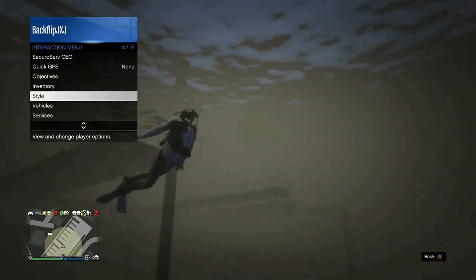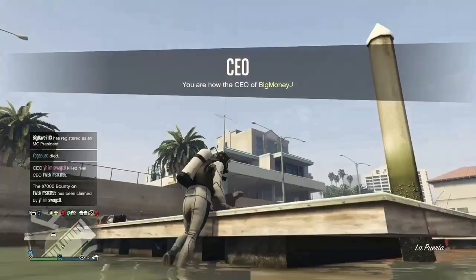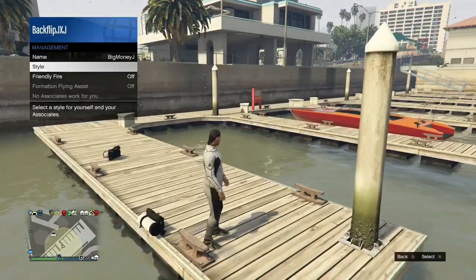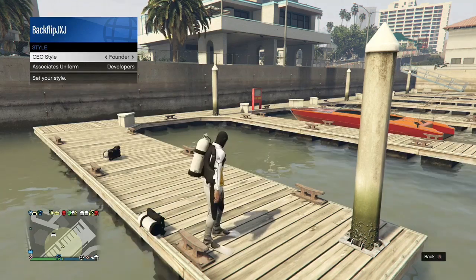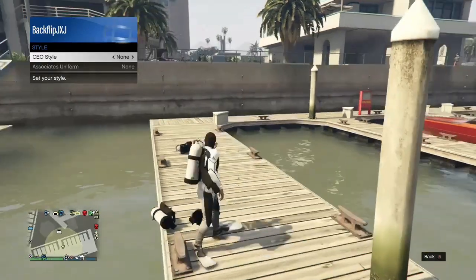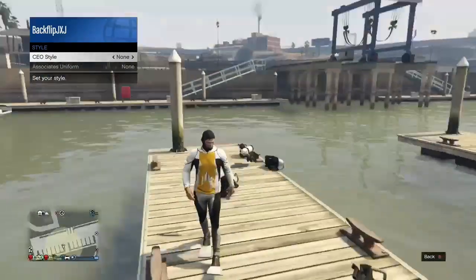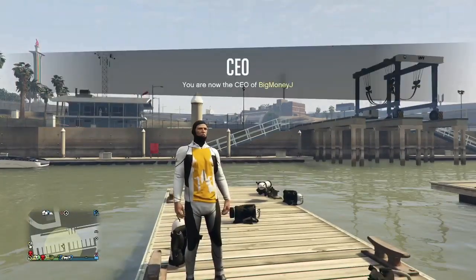You should see your outfit change. Now get out of the water and open up your CEO menu. Go to Management Style and change it from None to Founder — you will see that loads of tanks are being dropped, and that is what you will need for this glitch. It is the same setup requirement as the last glitch, but this is a whole brand new solo car duplication glitch.